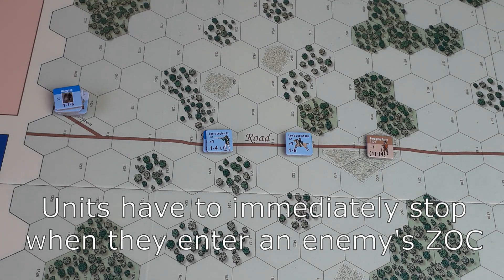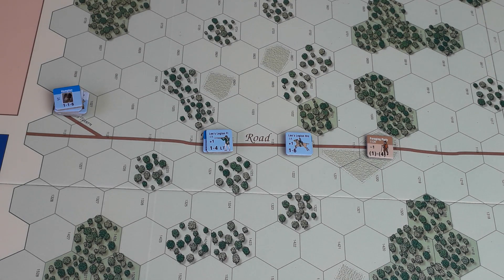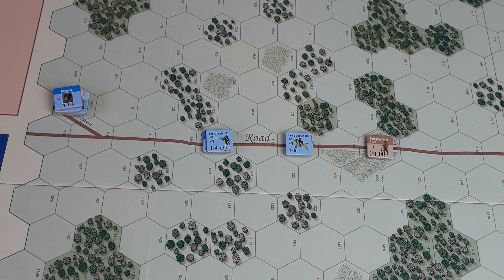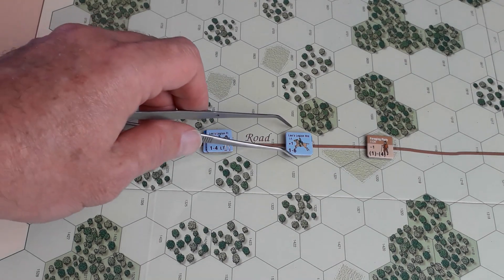We can also use strategic movement this turn, which means along the road you can move double your movement allowance. But you mustn't end up adjacent to an enemy unit. Indeed, you can't start next to an enemy unit either, but that's not going to apply here. So let's move.